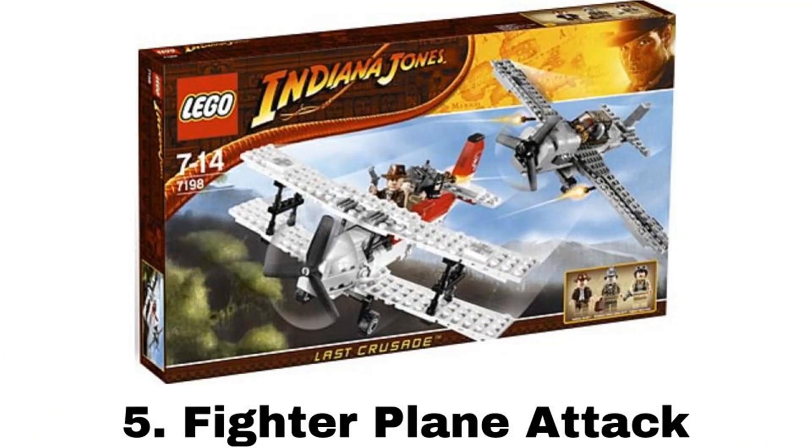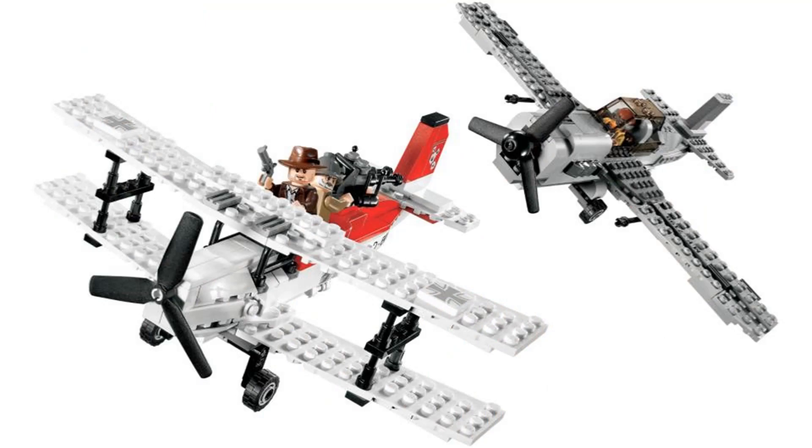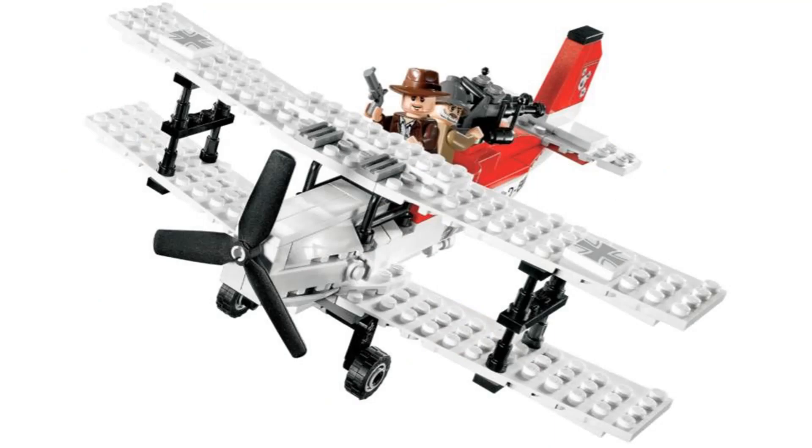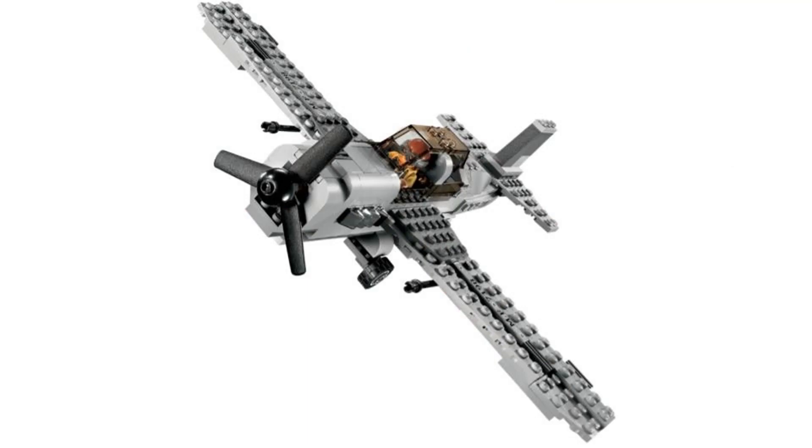Number 5 is Fighter Plane Attack. It comes with three minifigures: Indy, Jones Sr., and a German soldier. It comes with two planes, and like I said, I like them more than the newer set. Indy's plane is probably my favorite of the two — it has a nice shape with a red and white color scheme, two seats with a turret on the back that can spin around and work as flick fire missiles, with stickers on the tail to show where it was shot, and a little storage compartment below the turret. The second plane is also a really good build with two seats, flick fire missiles, and a nice feature to pop off the wings, which I think is better than the newer version of that feature.